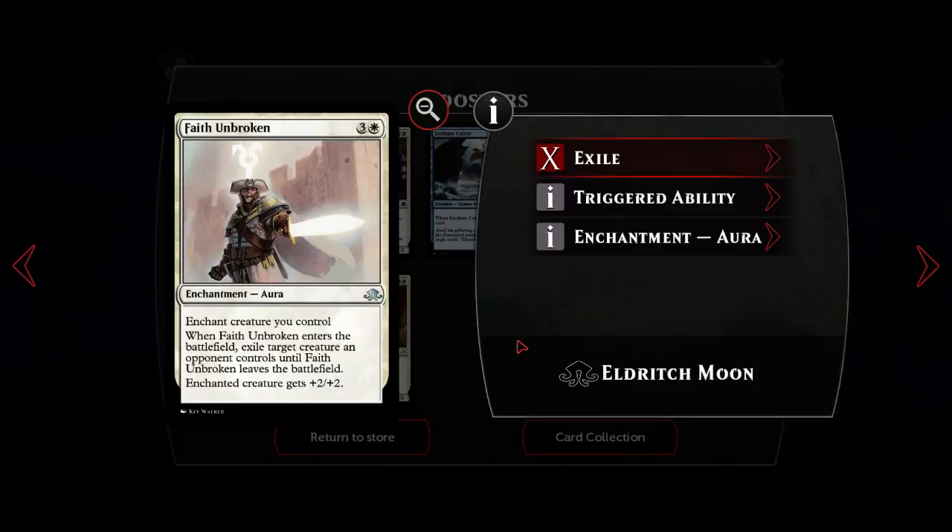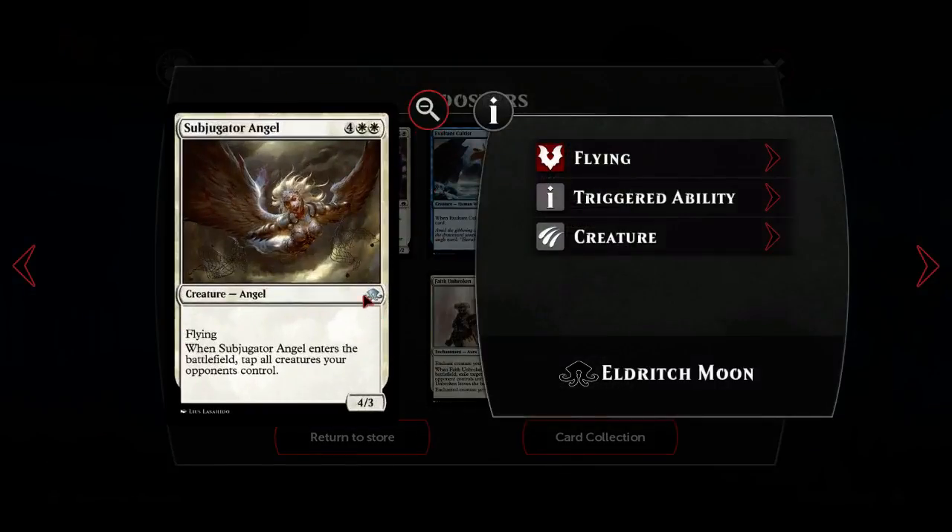Suppression Bonds can hit planeswalkers and that's a big deal. Planeswalkers are relevant in Duels - there are many cards to deal with them, which is why I'm playing two Devouring Flames in my Jund deck to kill Jaces. There are decks that are just planeswalkers and it's very different to interact with them sometimes. That's why Suppression Bonds is probably the better choice if you want to pick a four-mana aura, but I think there's an argument for Faith Unbroken too.